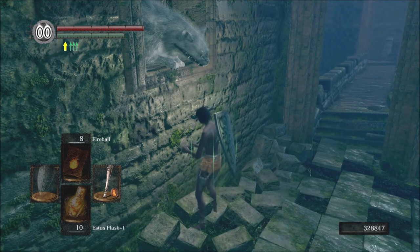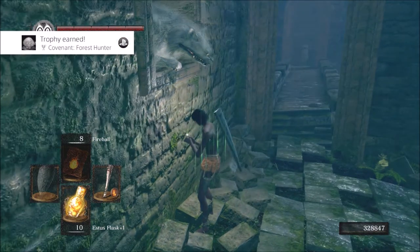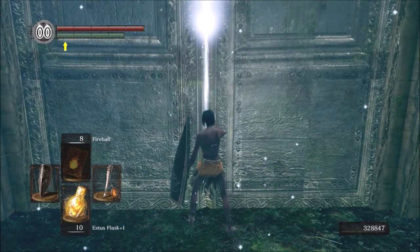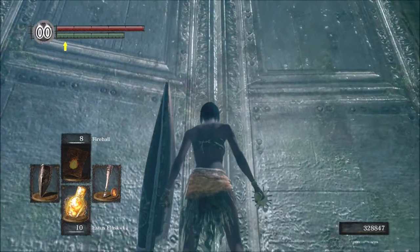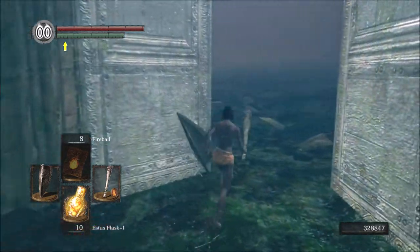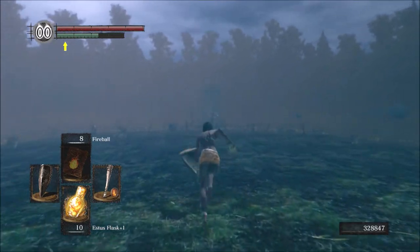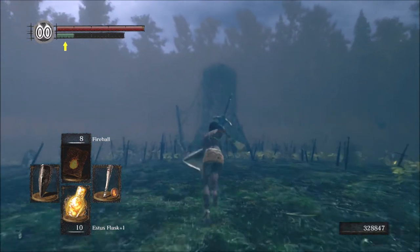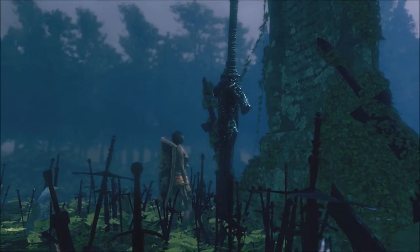Sif takes slightly more damage from fire than from lightning, so our freshly fully upgraded fire reinforced club will come in handy. He can also bleed, but it's likely that you won't hit him enough times in a row to activate the bleed effect. Especially because I'm going to play a bit defensively, which is possible on new game, but on new game plus it will be better to dodge all of his attacks. Or a fully upgraded Baldur's shield will help out a bit. The annoying thing though is that when Sif jumps away, there is a hitbox for some reason near his front pass — and that's bullshit.